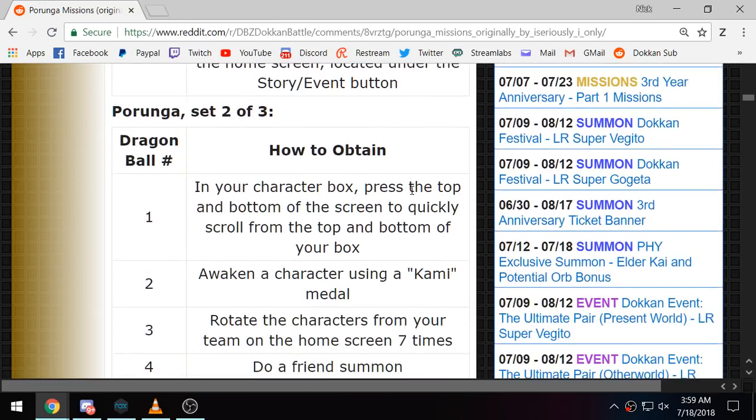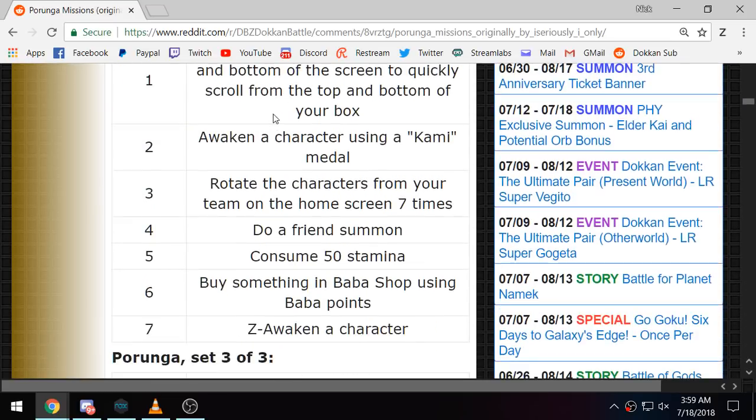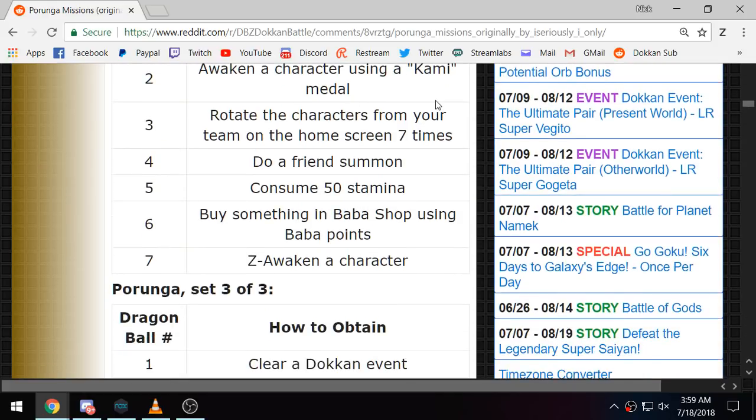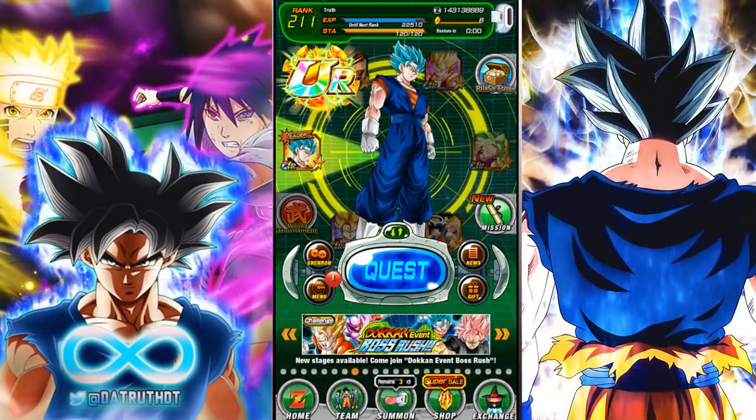Then it's just clear a medal event, and then click on the little Purunga campaign banner scrolling at the bottom on the home screen. On to the second set, which is where we are now. In the character box, just click the top or bottom to initiate the fast scrolling. Awaken a character using a Kami medal — for the most part an INT character, although the physical Super Saiyan Goku will work among some other units. Rotate the characters from your team on the home screen seven times. Yesterday's was to do a friend summon, and today's will be to consume 50 stamina. Tomorrow is buy something in the Baba Shop with Baba Points — very easy. And then the day after is to Z-awaken a character. A lot of very simple tasks is how we get a lot of these Dragon Balls.